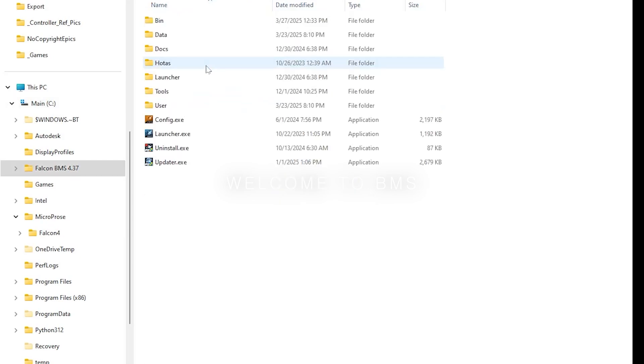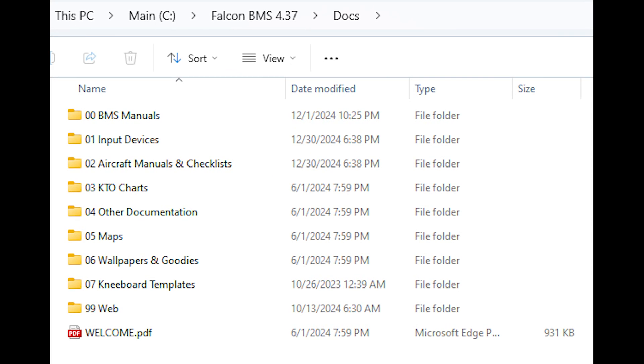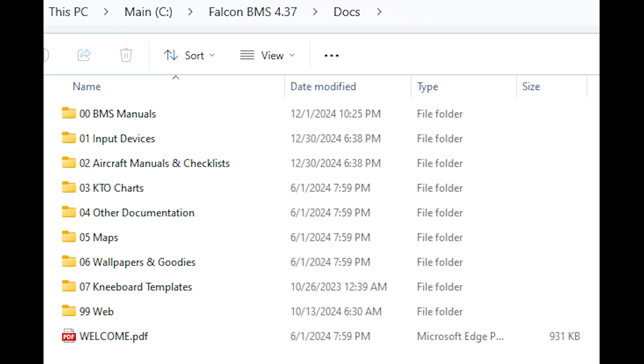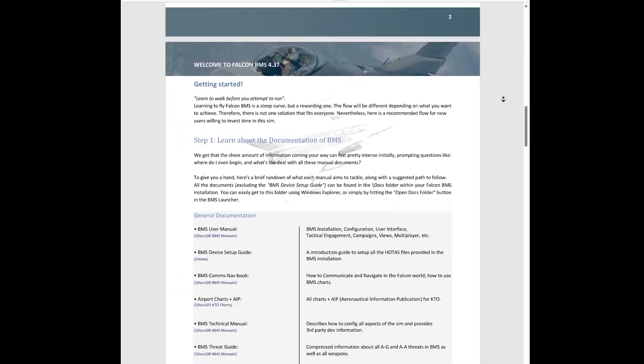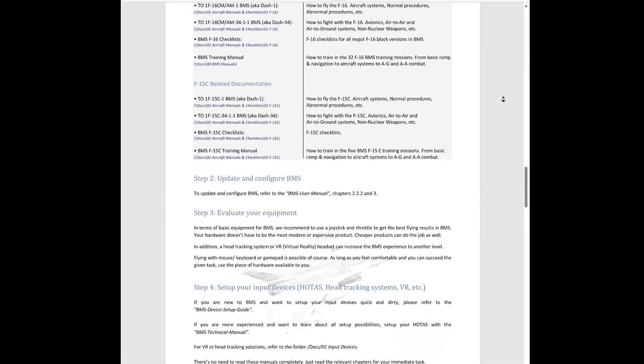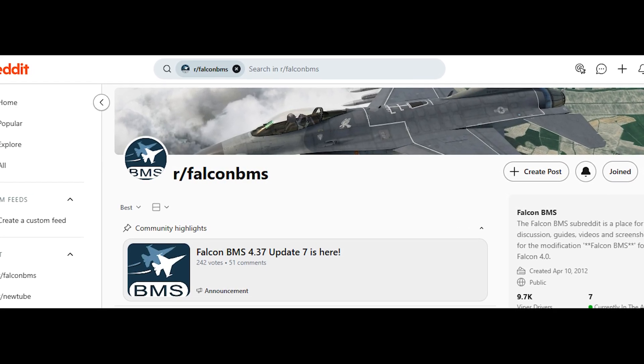Now that you have installed BMS, take a quick detour to the docs folder inside your BMS directory. There, you'll find a file called welcome.pdf. Open it and give it a read. It's just 7 pages, and it gives you a solid overview of how to get started with BMS. Don't worry if something doesn't click the first time — it's totally normal. You can always read it again, or ask the community for help.